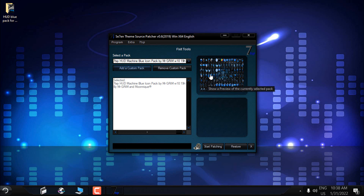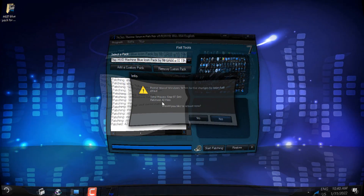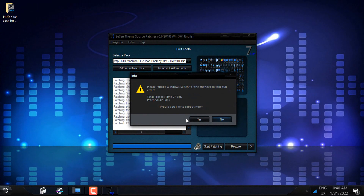Go to Extra, then Options, and choose 'Create new restore point' — click Save. First I will install the custom icon pack, and then I will install the MUI sideimages. Click 'Start Patching', then click Yes. After the patching is done you need to restart your PC — do not click No. Click Yes to restart. I will stop the recording and come back after restarting.